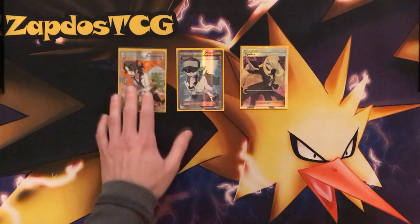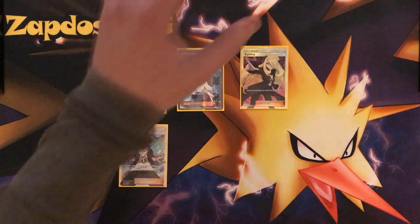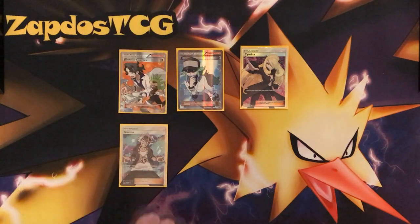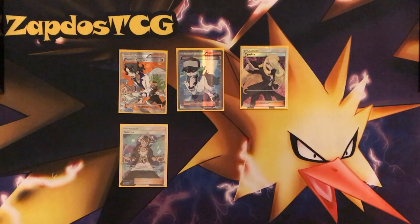For other supporters: Guzma will be able to target something on the opponent's bench, drag it to the active, and you can knock it out with Team Play easily. Things like Mew with free retreat from Phase Collide and Tapu Koko Promo can easily be your way out of a Guzma to retreat back into your Passimian. You also need Guzma to get rid of a Regirock stranded in the active position. I would run 2 copies.